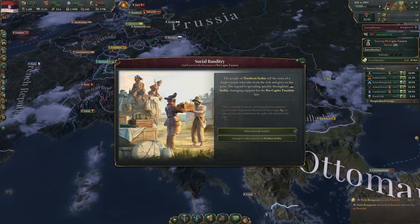We've built 20 barracks now — 10 and 10. Death and taxes — a debate event. Sava Belimarkovic has suddenly died while drafting legislation for the per capita taxation law. He was the armed forces leader! A major loss for the nation — he was a great guy, a royalist. We have two options: push forward with legislation, or let the nation mourn. We mourn the loss — we get 10% success chance but 20% more enactment time.